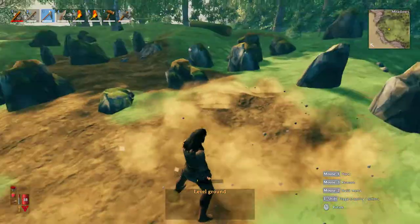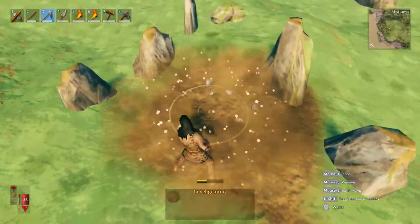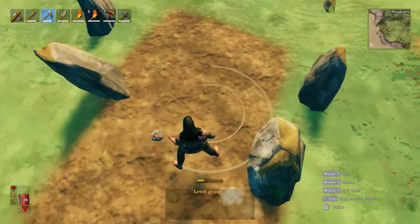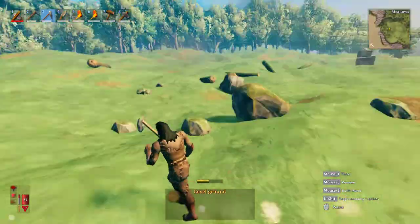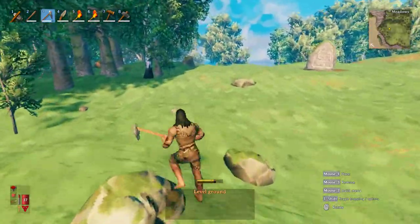Who needs to dig for treasure when you can just level the ground out and find it? Does that make sense? I think it makes the particle effect, but it's not actually doing anything. That's lovely. I could build a path. A path might be nice.